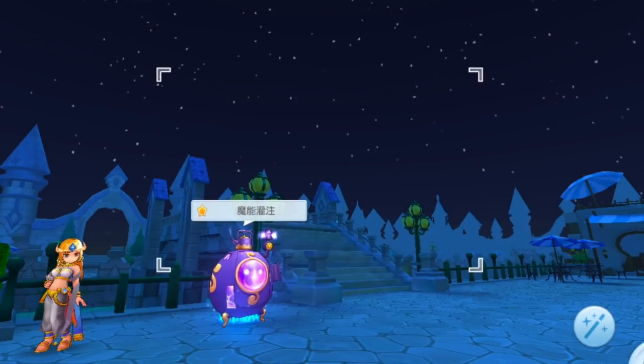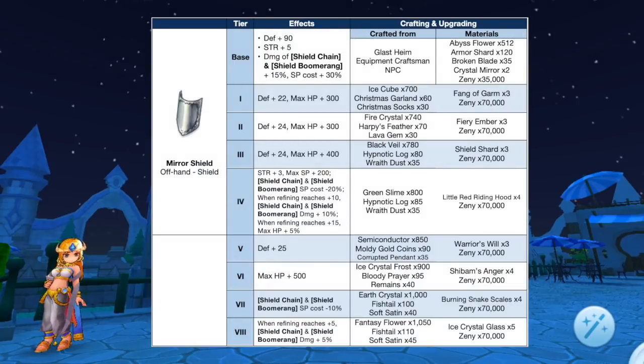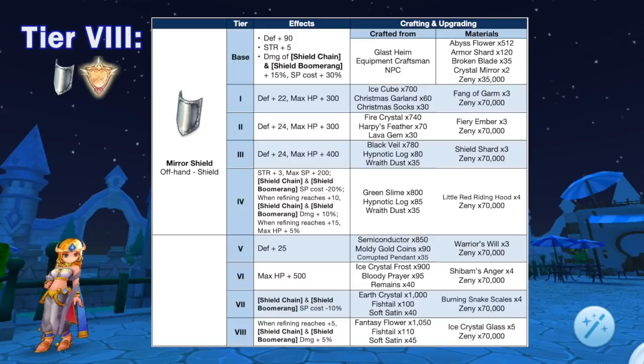Up next we have additional tiers for Mirror Shield, which can be crafted from Glassheim. It can now be upgraded from tier 5 to tier 8 using the following materials. Notably it will decrease the SP cost of Shield Chain and Shield Boomerang at tier 7, and increase their damage by 5% when refining ratios plus 5 at tier 8.